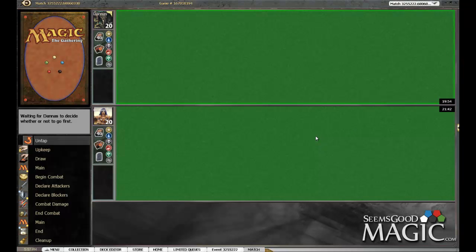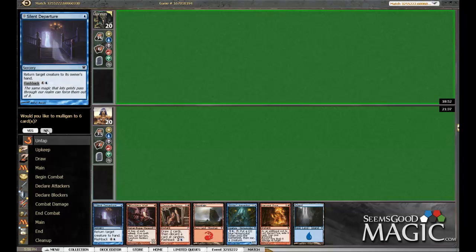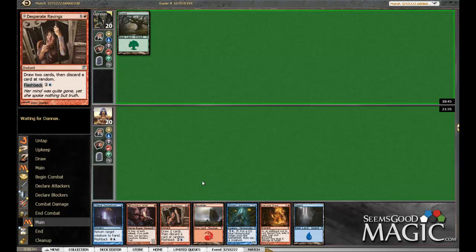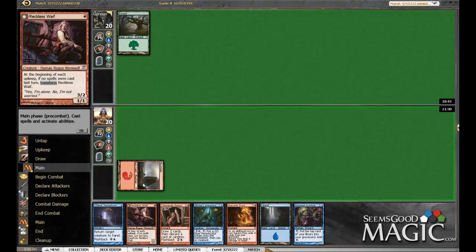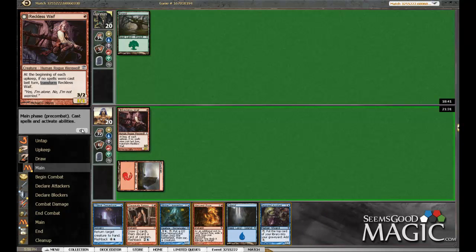Round two begins. Either he sideboarded quicker than us or he didn't sideboard at all. Opponent took a little while to get here but he is here and we have a pretty aggressive hand - we will not be mulligan-ing. I can see us desperate ravings for land potentially. Hopefully he won't have a two drop - wouldn't that be great.